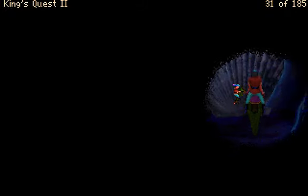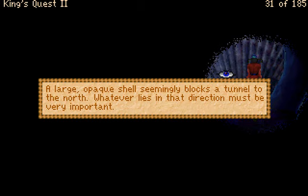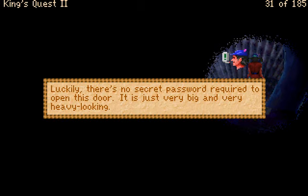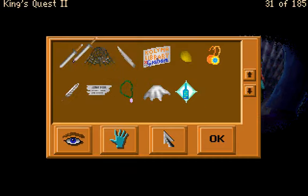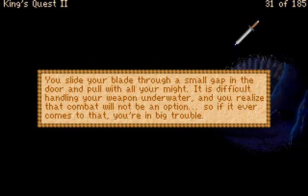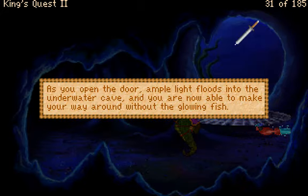Whoa — a large, opaque shell seemingly blocks a tunnel to the north. Whatever lies in that direction must be very important — that's a pretty strong hint. You can't budge the shell; either it opens from the other side or it's just plain stuck. I try using my sword: 'You slide your blade through a small gap in the door and pull with all your might. It is difficult handling your weapon underwater — combat will not be an option.' As the door opens, ample light floods the cave and we no longer need the glowing fish.